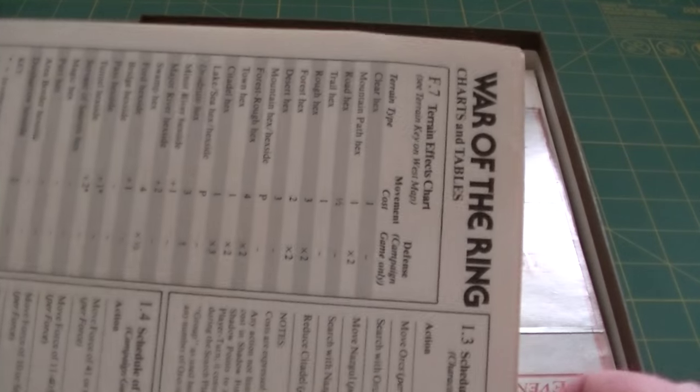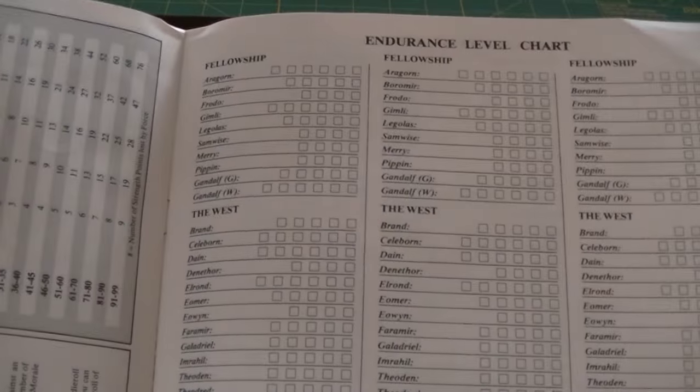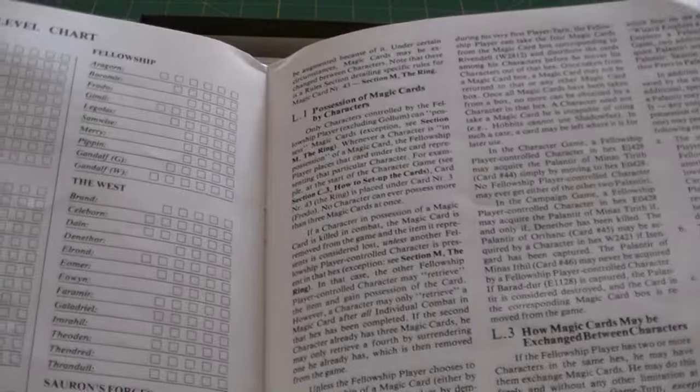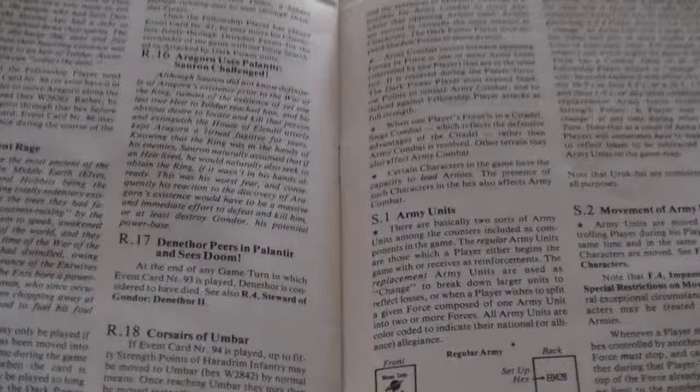Charts and tables - one of those things that I hate - there's the dotted line, so cut out the charts and tables. What I usually end up doing in cases like this, rather than cutting apart the manual, is scanning these and then printing them out on cardstock. There's all the charts bundled in the middle, and then the rest of the rules, which are in pretty good shape - got a little wear to them, but that's to be expected after 35 years.